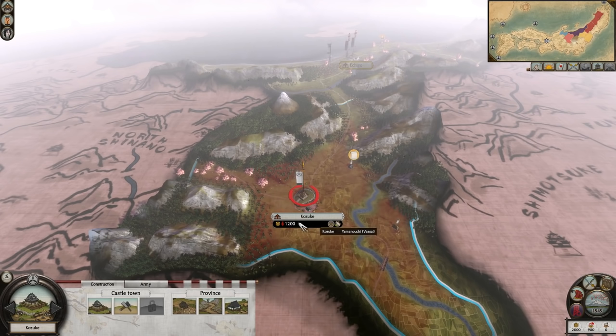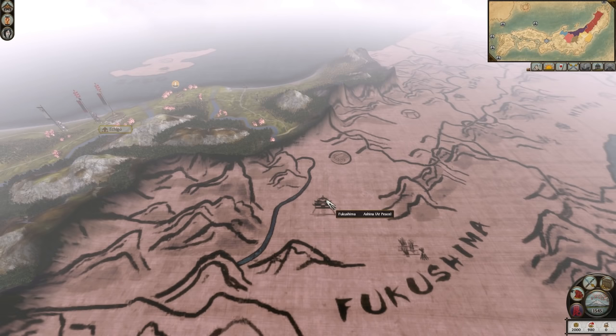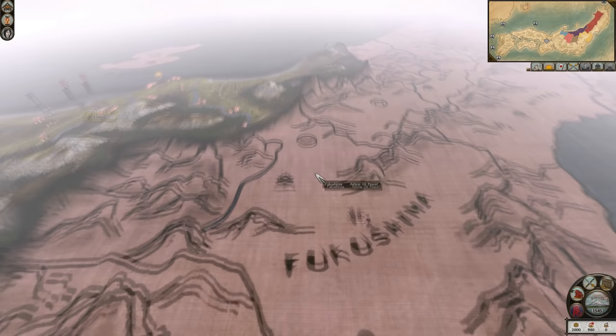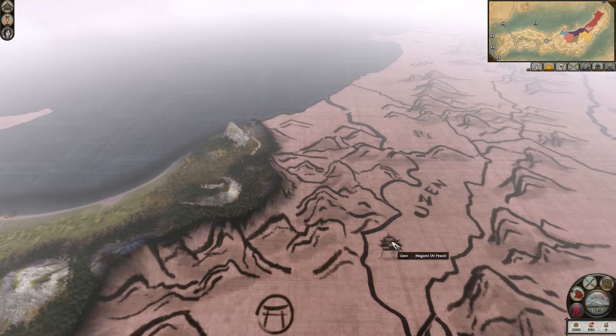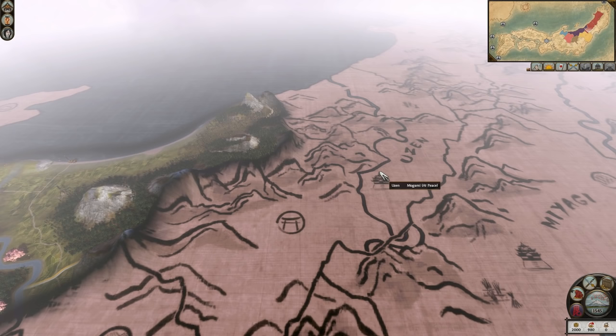To your south in Kazuke are the Yamanuchi, your vassal. Kazuke has average soil and a school, a valuable building to have, but the last thing you'll want to do in an already difficult campaign is attack your vassal. To your south east are the Ashina in Fukushima, which has fertile soil, a port, and wood as a trade resource — a valuable province to be sure. Finally, to your east in Uzen are the Murakami, who shouldn't be of any concern since you only border them through a large forest which the AI will never use. But for completion's sake, Uzen has fertile soil and a holy site.